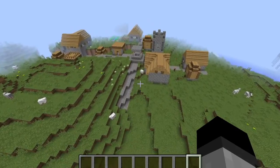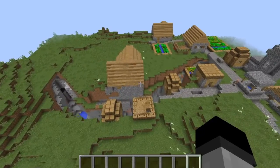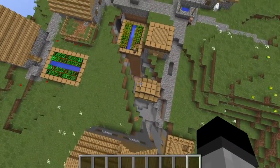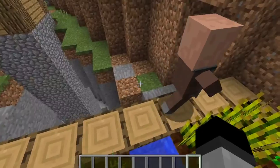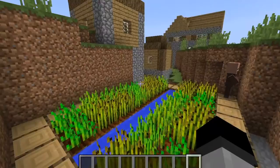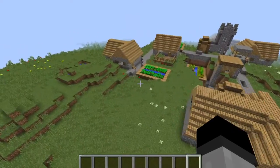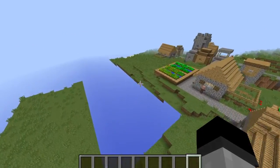Just over here is the village. One strange thing you'll notice is this — we've got three huts and a farm that are in this ravine, and this villager is just wandering around. There's no blacksmith, which is a shame, but this is quite a rare thing to see — I was quite impressed when I saw this.